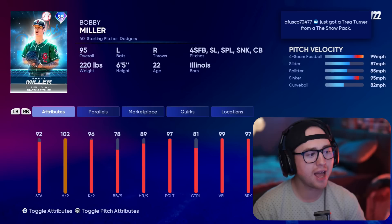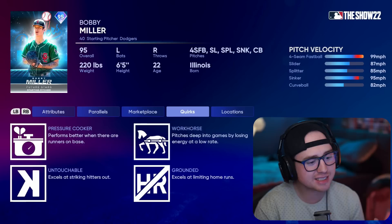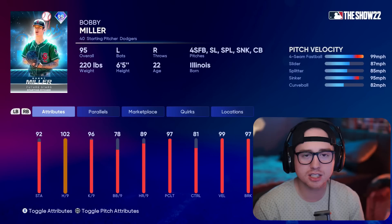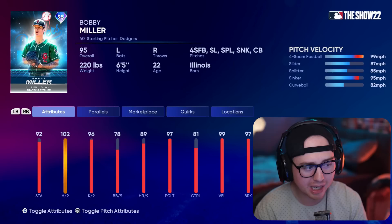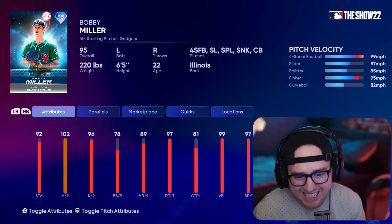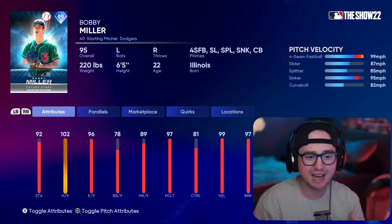Starting here in the NL West — in my opinion, far and away the best division and ironically the last one you get in these choice packs. Starting out with Bobby Miller — he's going to come in with a four-seam, slider, splitter, sinker, curveball mix, plus an outlier on that four-seamer. Not a ton of guys in this game have that outlier four-seamer. He's going to lack a little on control, but 102 hits per nine is really high. Splitters this year have been super effective. I love that four-seam, slider, splitter, sinker combination — one of my favorite pitch mixes in this game. The only thing I'd change is a circle change for the splitter. An elite pitch mix overall.